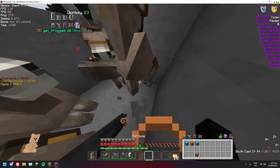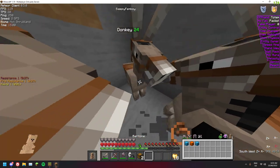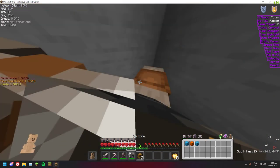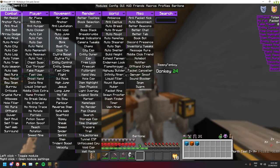I'll do it with this guy since he doesn't have a chest on him yet. Apparently you have to use auto-mount while holding a chest, so if nothing's working for you, just hold a chest and enable auto-mount.